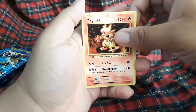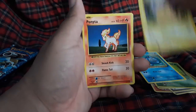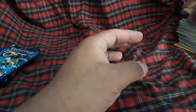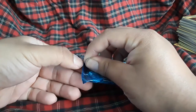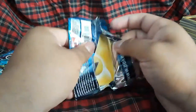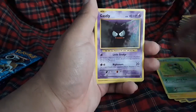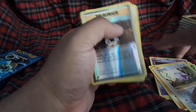Magmar, Switch, Maintenance, Diglett, Caterpie, Poliwag, Pikachu, Ponyta, Devolution Spray reverse, and a Pidgeot EX — I keep calling it Pidgeotto. Spirit Link, Charmeleon, Double Colorless energy, Caterpie, Gastly, Diglett, Rattata reverse hollow, Brock's Grit, and a Farfetch'd regular rare — down to the last four packs.